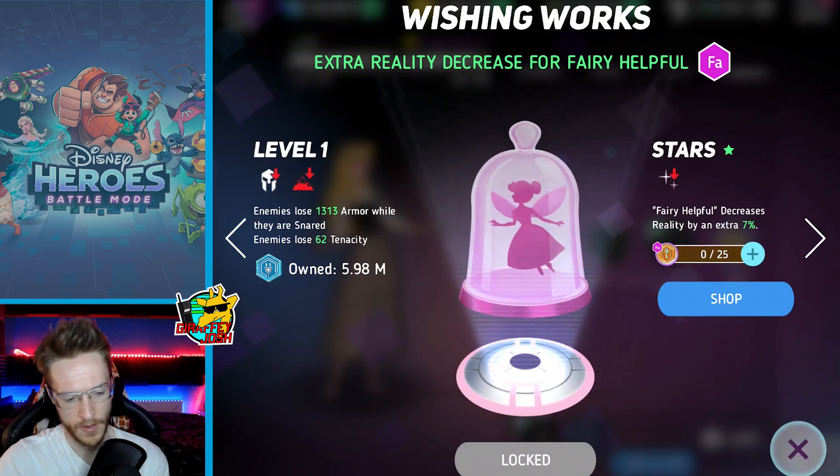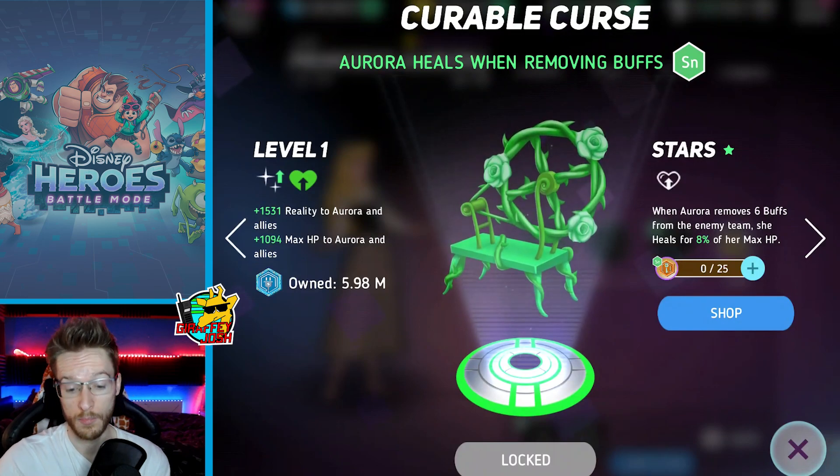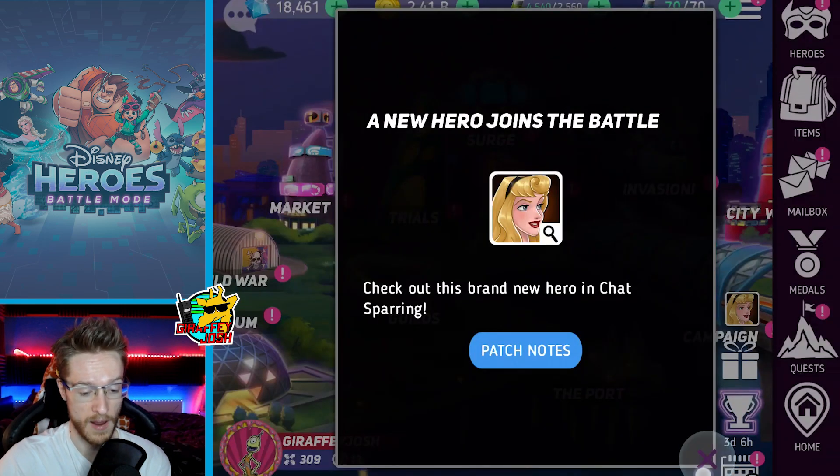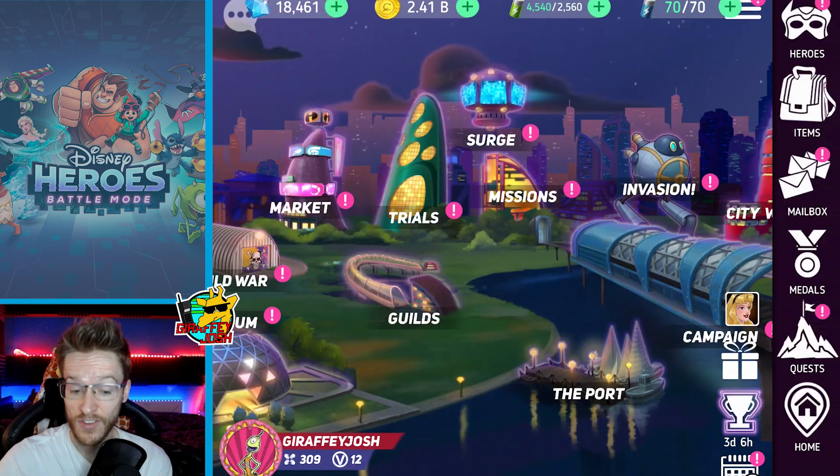The second friendship disk gives extra reality decrease for enemies, and enemies lose armor while they're snared. I'm not fussed with that one at all — if you're going for a friendship disk it's got to be the first one. She's a pretty cool character — you saw she can basically kill everybody in one hit of a special.